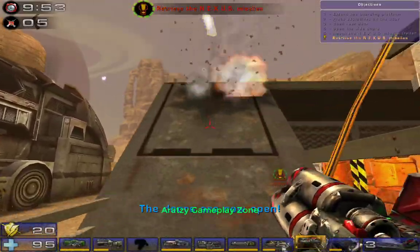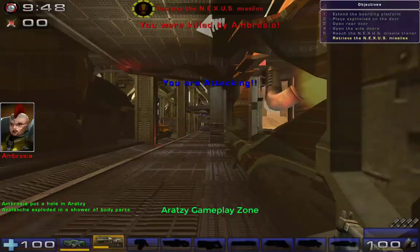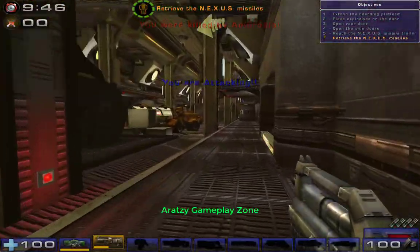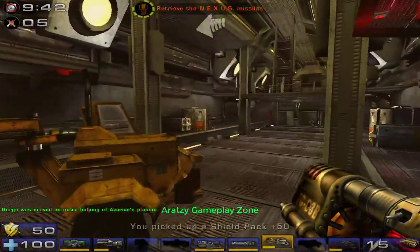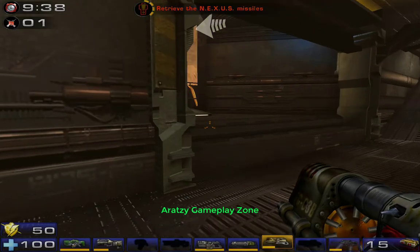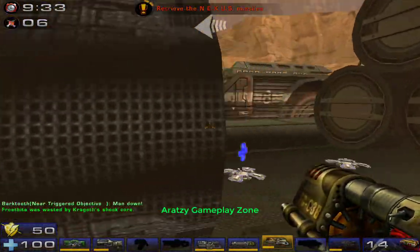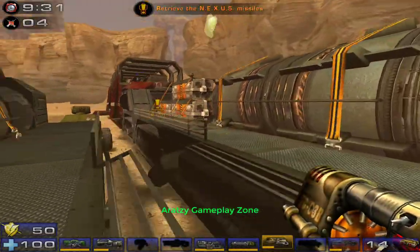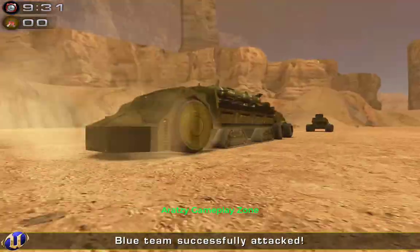The attackers have infiltrated the Nexus trailer. You can now retrieve the Nexus missiles. The Nexus missiles have been secured. Blue team successfully attacked.